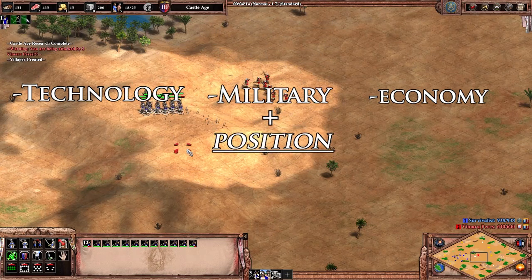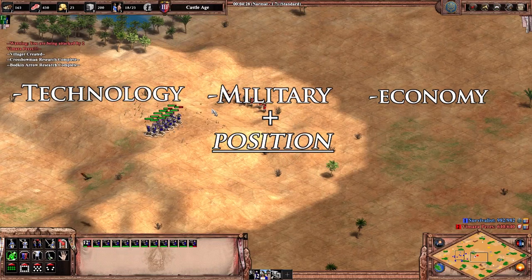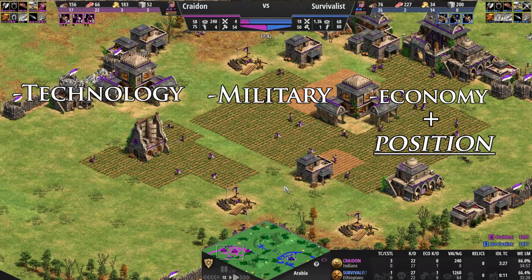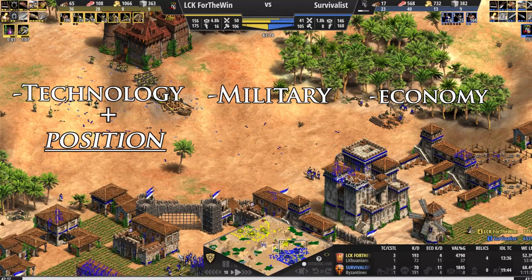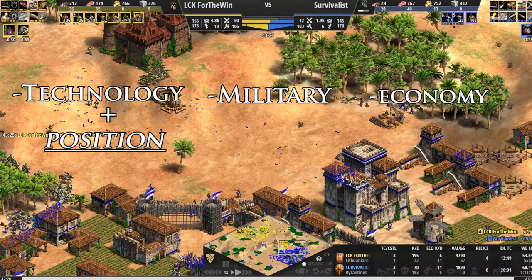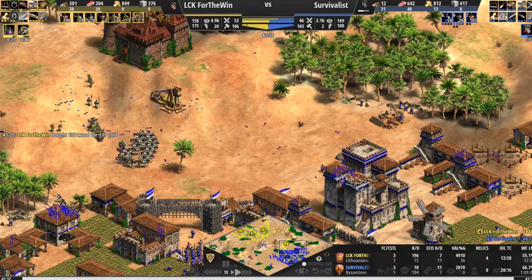Supporting a high army count but less technology allows you to keep back crossbowmen with archers dodging shots on a hill. This can buy precious time to get up to Castle Age for your own crossbowmen. Supporting a high economic investment would be walls and towers, or even a defensive castle, allowing you to not die to enemy aggression without investing into your own army. Supporting a high investment into technology would be when you get a castle on a hill to push with trebuchets and early imp. Instead of having an army to protect the trebuchets, a castle is usually very effective for a fraction of the cost. Investing into a position allows you to use fewer resources for a better result.